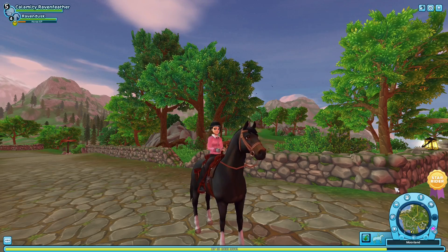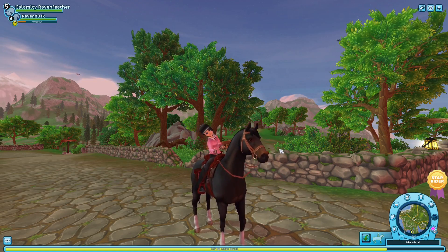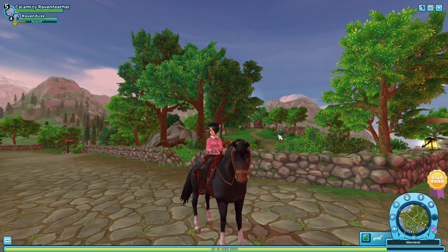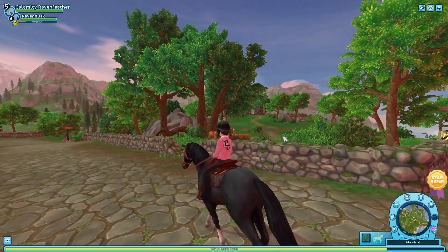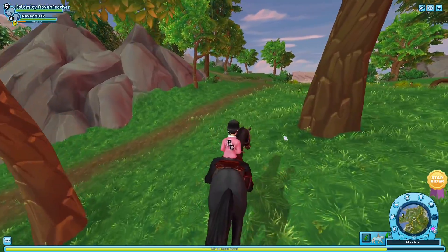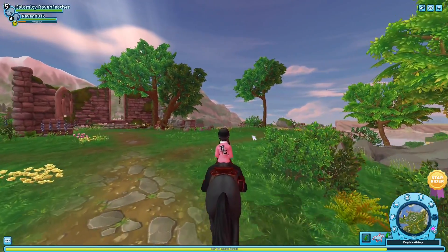This is Reckless Raven, we're back in Star Stable Online one more time. We're going to start looking for the token locations in Moorland and Fort Pinta. I figured while I was in this area we could look for the rest of those locations. I know that they're extremely difficult to find. I did unfortunately have to look it up online, but we're going to finish getting pictures of token in this area.